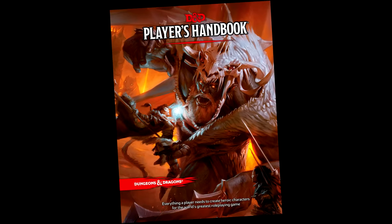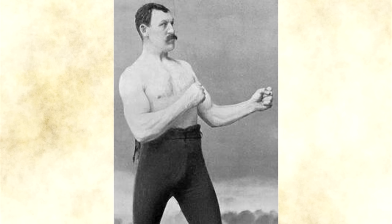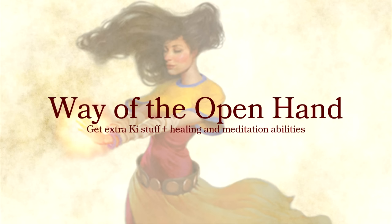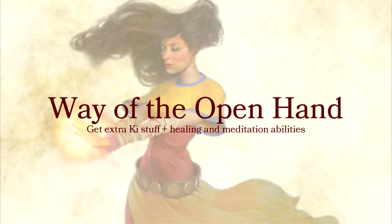In the PHB, we got Way of the Open Hand. What the heck is the Way of the Closed Hand? Fisticuffs? Way of the Open Hand is a pretty basic but still awesome subclass for monk. You can blast people prone, backwards, or take away reactions. You can also heal and meditate to gain the benefits of the Sanctuary spell. That's awesome!